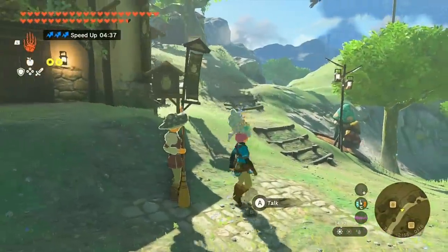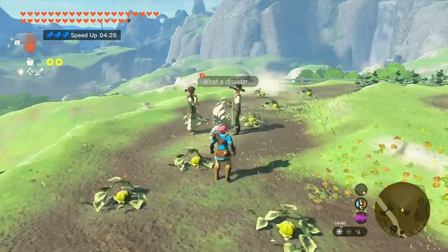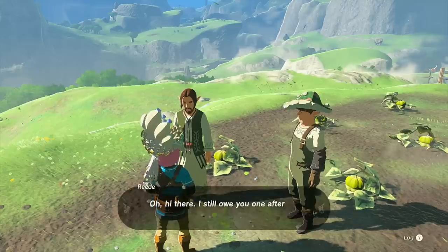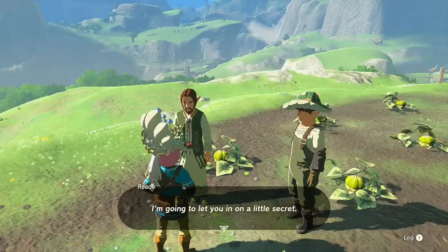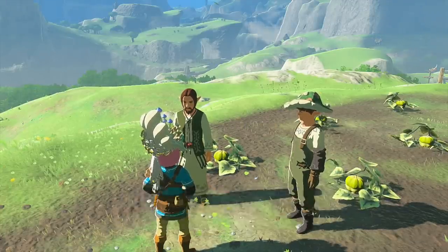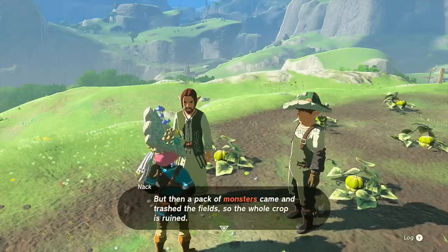Here in Hatano Village we're heading right towards the entrance way and speaking with Reed, who says: 'I still owe you one after the mayoral election. I'm going to let you in on a little secret — I've been doing some research toward a test run of veggies using some CCC brand style.'